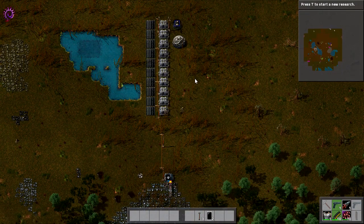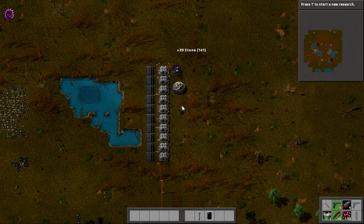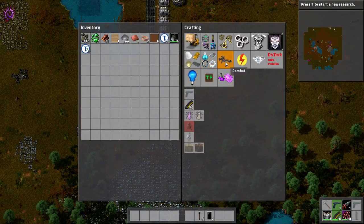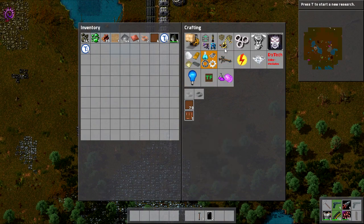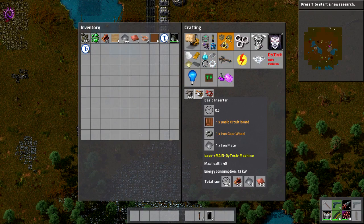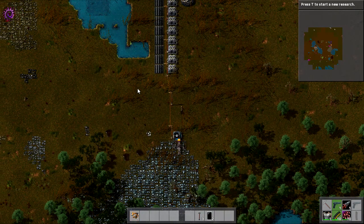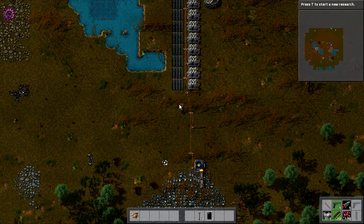Okay, I think we're actually going to call it there. This has been a pretty awesome episode. In the next episode, we're probably going to set up production of basic circuit boards so that we can actually produce basic inserters much, much easier — because right now it takes ages and we don't want that. So we're definitely going to work on that in the next episode. But for now, ladies and gentlemen, my name is Obetapotato. Thank you very much for watching, and I'll see you next time.